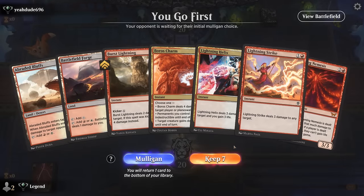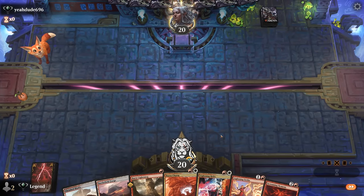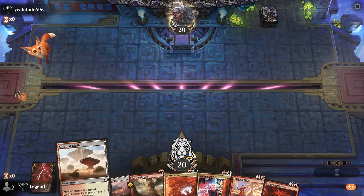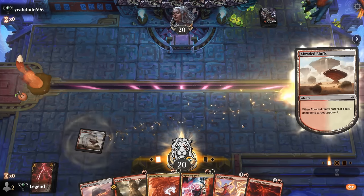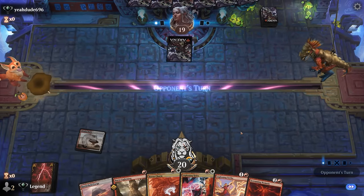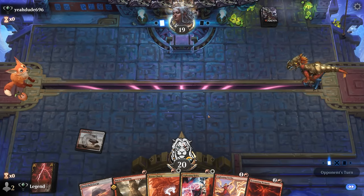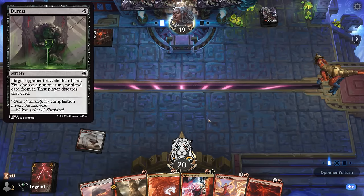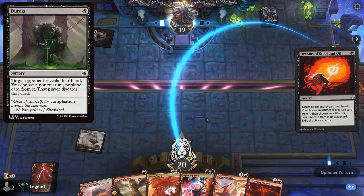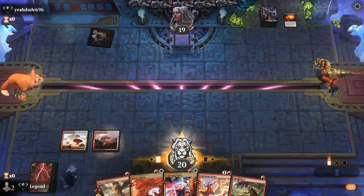We're on the play with a fine hand. We play the Bluffs on turn one when we didn't have much else going on, getting our one damage in and fixing our colors. A play we might make is to Burst Lightning our own Screaming Nemesis to prevent the opponent from gaining life. The turn-one Swamp may indicate a Duress or Dreams of Steel and Oil taking our only creature, so we'll play the Hired Claw.